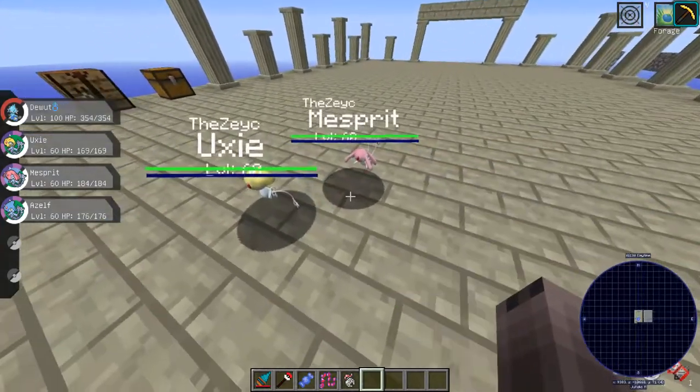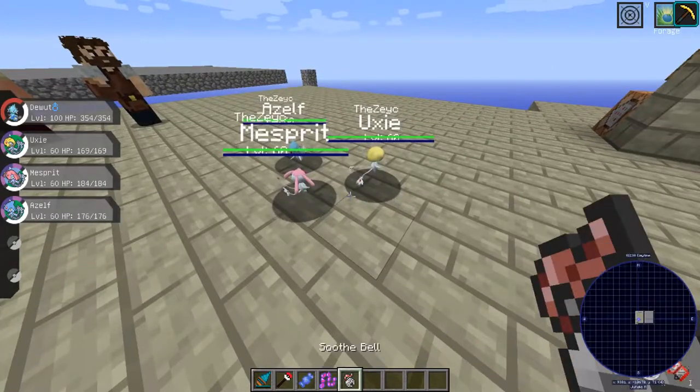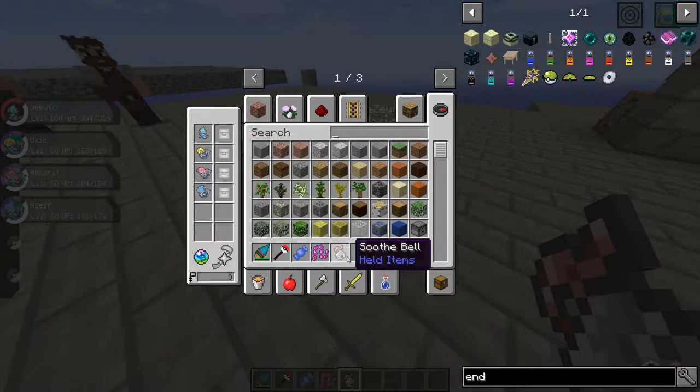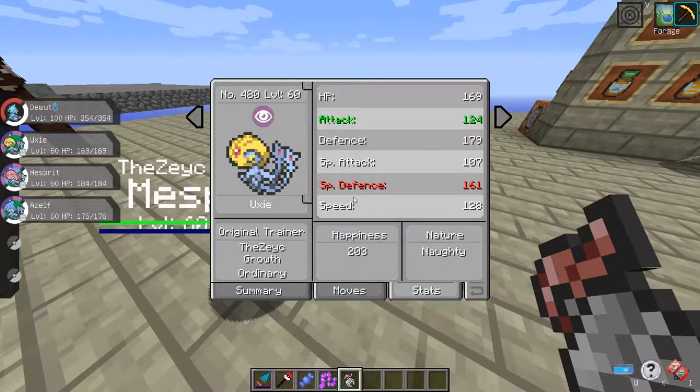Another way of getting the happiness up is equipping them with a Soothe Bell and just waiting for the happiness to increase while, obviously, they're outside their Pokéball.